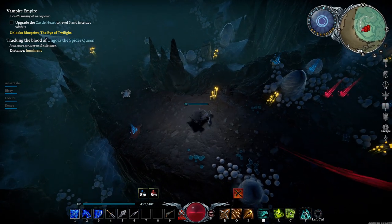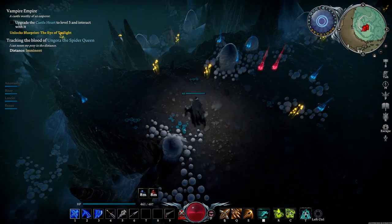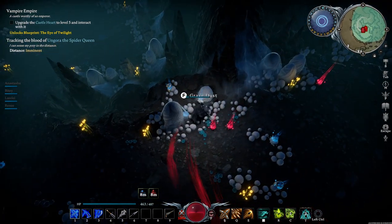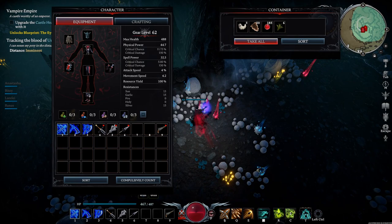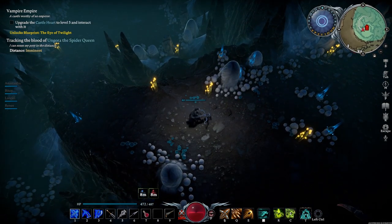A tip I learned after is if you break all the egg sacs at the edge of the arena and kill the spiders in them, it reduces the amount of additional spiders you have to fight during the actual battle. If you accidentally aggro her while doing this, you can just run back down the ramp to reset her.